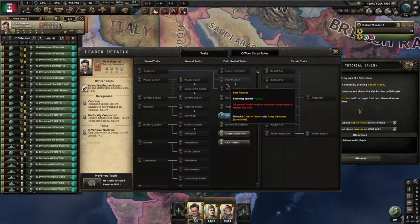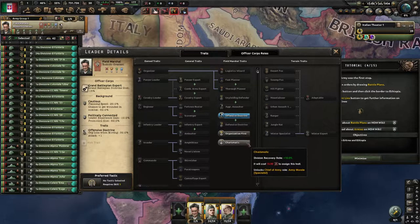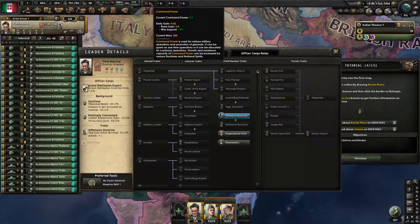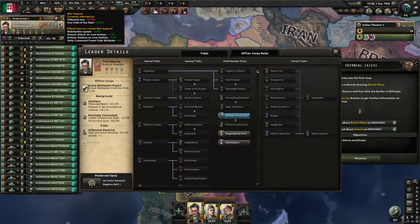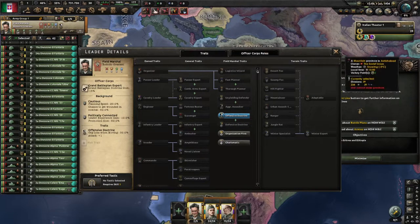There's so much depth to this game — you don't need a thousand-hour tutorial. You just need to pick up some of the pieces, learn about some of the systems, and then you can get the ball rolling on your own. Division recovery rate sounds good. It costs command power — this currency up here — which is tied to your war support and your base game.